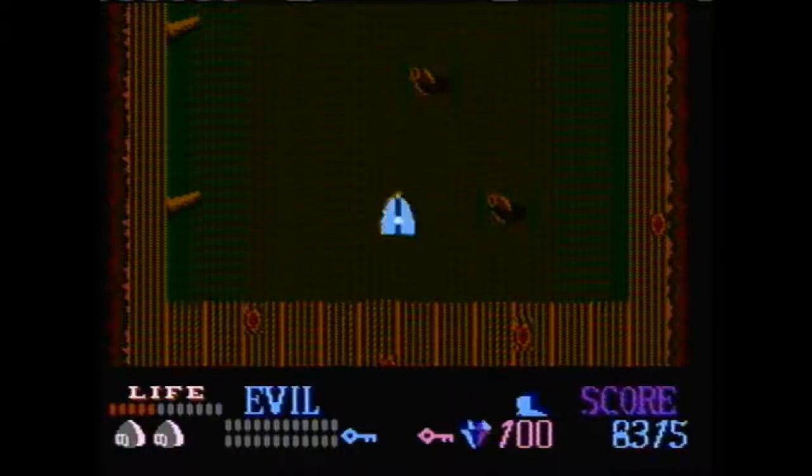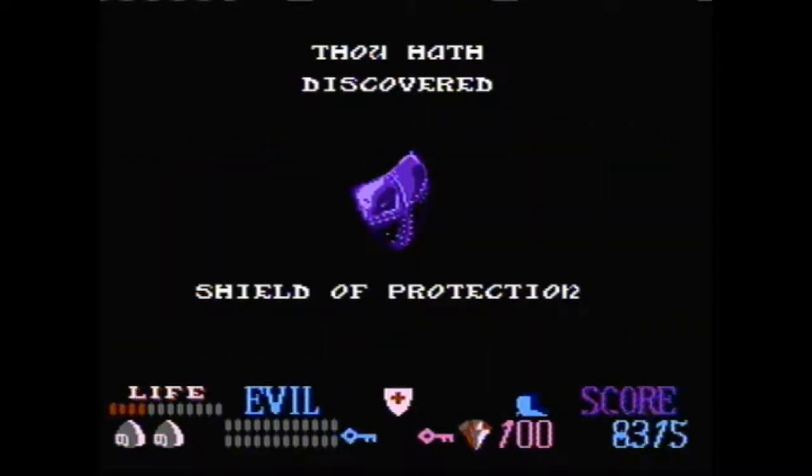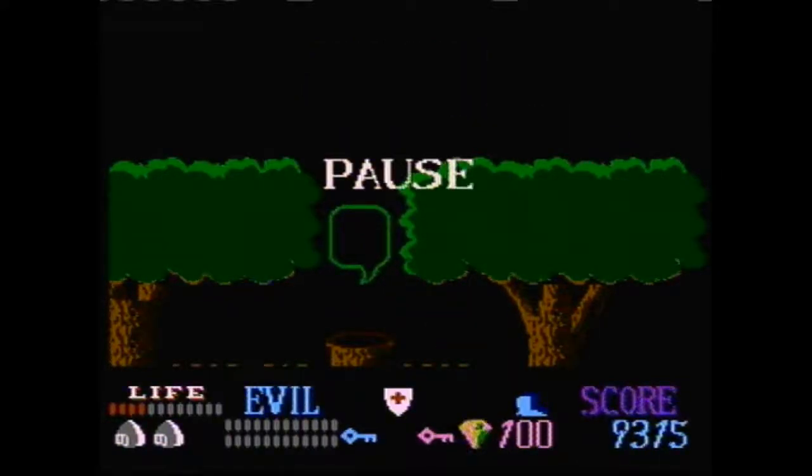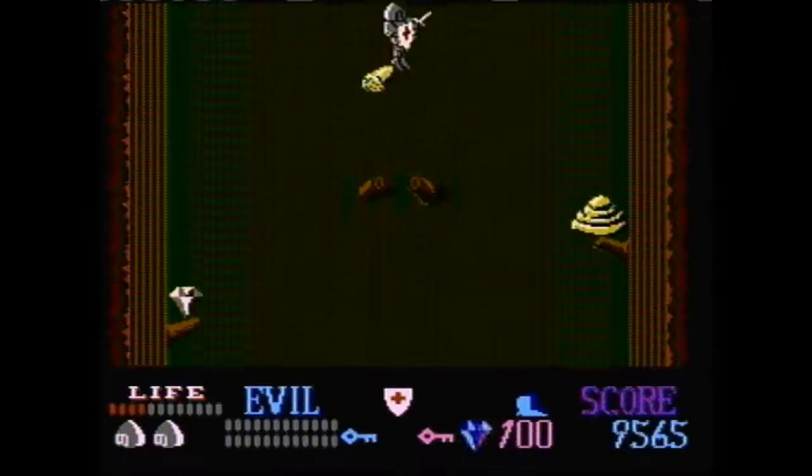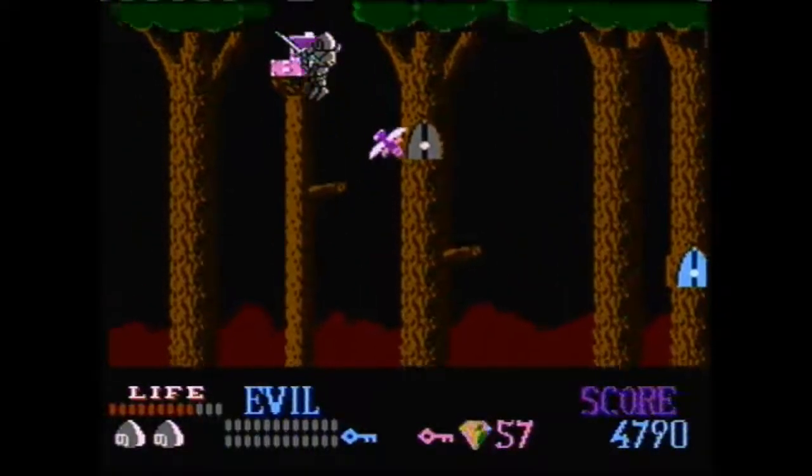Then we just need to exit, run to the right side, and jump over to open this chest with the Boots of Force — just hit Select and it'll kick it open. That gives us the Shield of Protection. The reason we get this is not because we need protection in the run, but because in this game, if you already have an item and you open a chest that would normally contain that item, it gives you gems instead. So we're getting this shield for future use — relevant in both any percent and all stages.